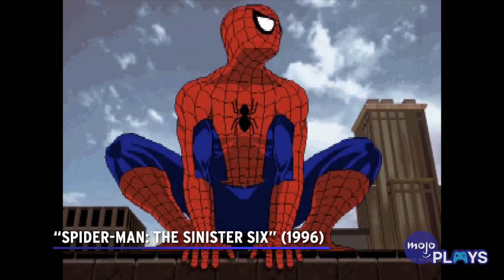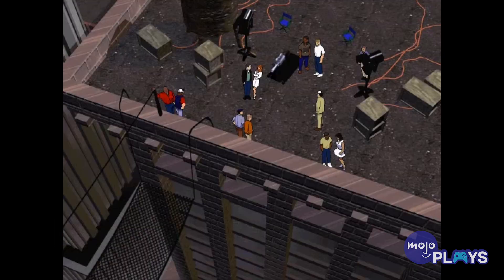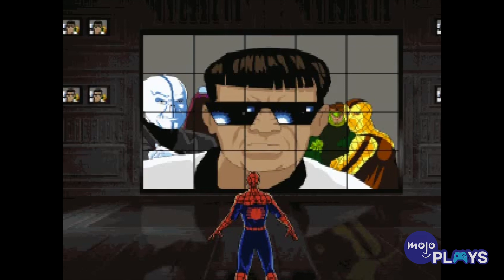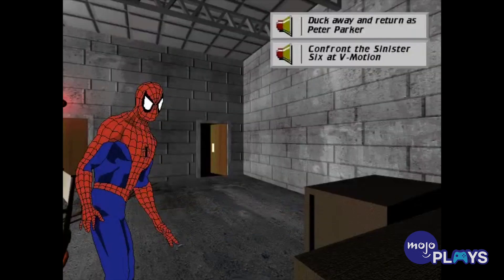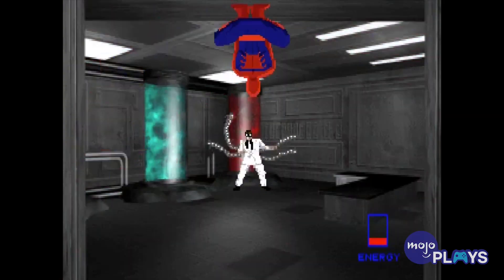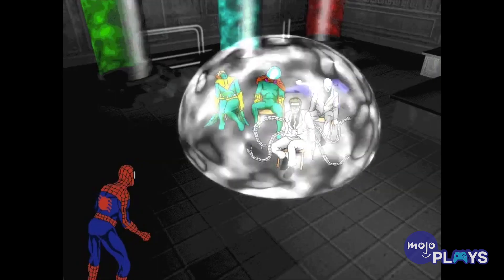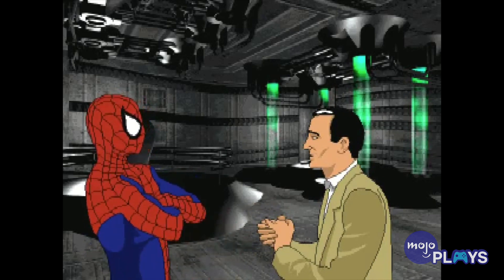Spider-Man is no stranger to off-the-wall adventures, but his one foray into point-and-click adventure games seems to have been enough for the wall crawler. In the Sinister Six, Spidey must take on the titular six — Doc Ock, Hobgoblin, Shocker, Mysterio, Vulture, Tombstone, and Chameleon — in a series of increasingly ridiculous scenarios. Players take control of both Peter and Spider-Man during different sections of the game, with Peter handling the majority of the branching conversation paths and puzzles, while Spidey handles all of the boss battles. The detailed artwork and surprisingly well-animated FMV cutscenes help Spider-Man's encounters with the Sinister Six climb to greater heights than many other similar titles at the time.